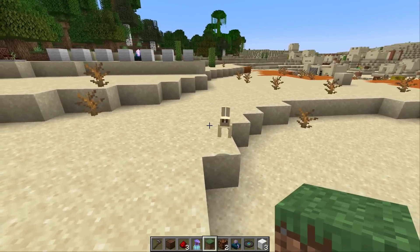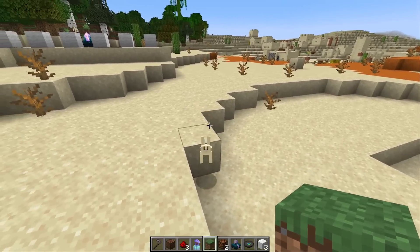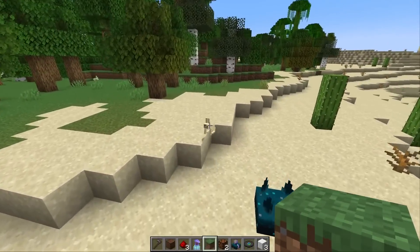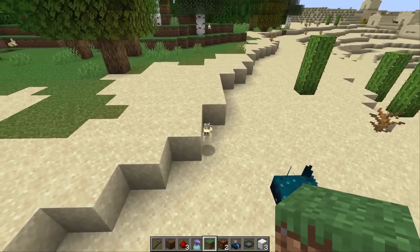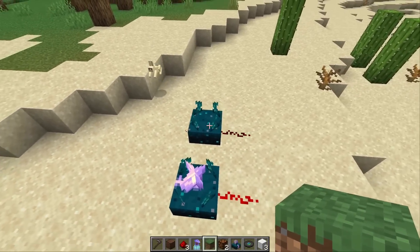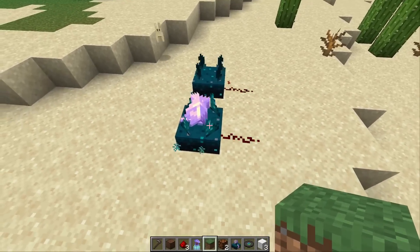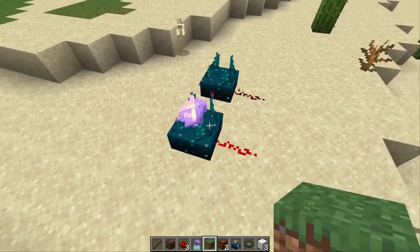So what else is new in the snapshot? It wasn't mentioned in the patch notes, but the rabbit is actually perfect to show new behavior of the sculk sensors. The normal sculk sensor now gives out a redstone signal for 30 ticks, and the calibrated sculk sensor for 10 ticks. Previously it was 40 and 20.